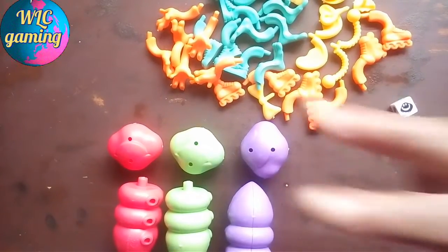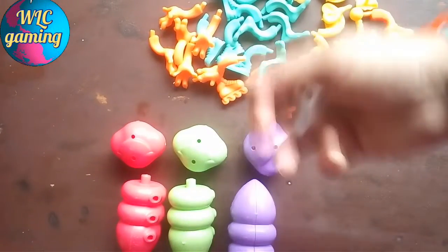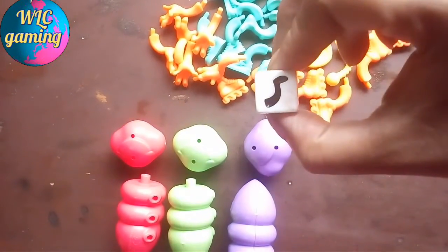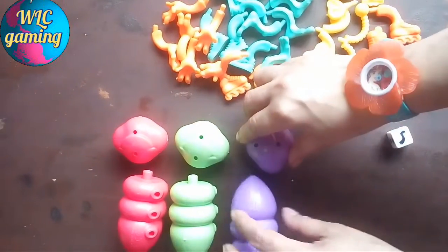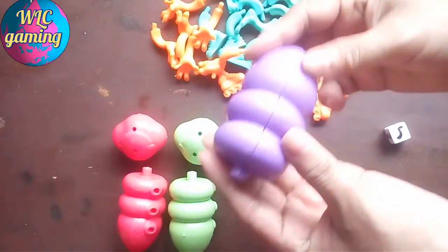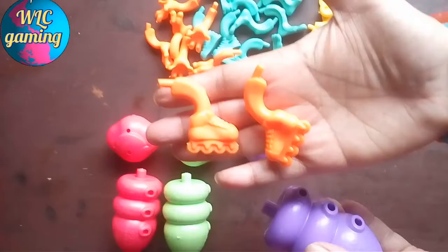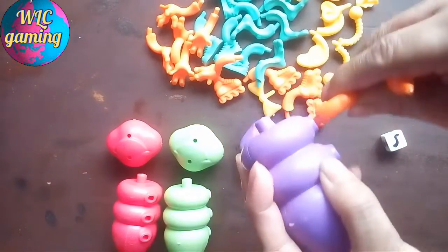It's done. For player two, throwing the dice and got to attach a leg. You have to take a body and you will get two legs to attach for the first time.